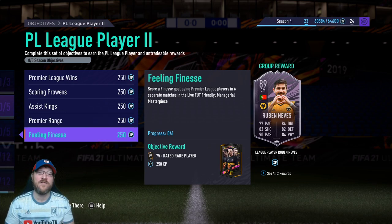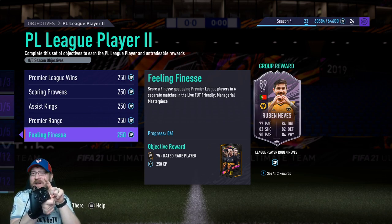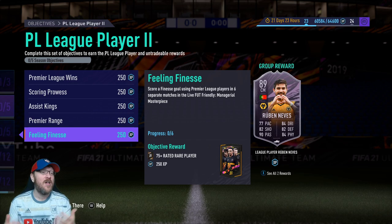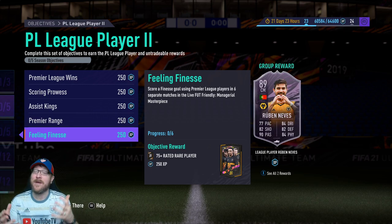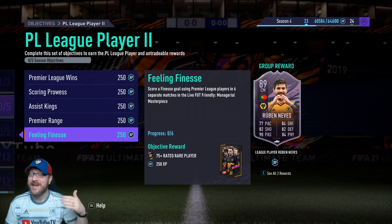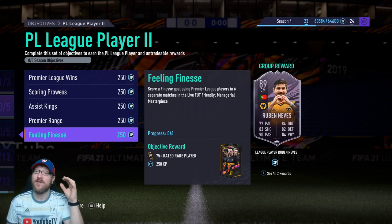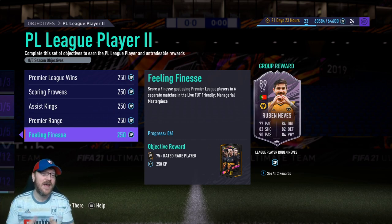The next one is score a finesse goal using Premier League players in six separate matches. This one's not as hard, but it's frustrating sometimes when you want to get into that finesse goal position. To do a finesse goal, you hit RB or R1, hold it in while you press the shoot button, and it does that side-footed action curving it around the keeper. I have the most success basically anytime you can put it around the keeper — you can be three feet in front of the keeper, you can be outside of the box. You just need to be in that area where it's kind of on your player's strong foot. It's just something to keep in mind, because sometimes when you've got that great shot in the box, just remember to hit RB or R1 before the tap-in — that should count as a finesse goal.